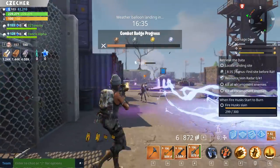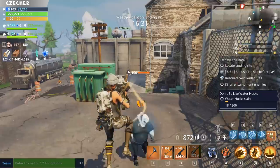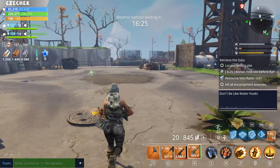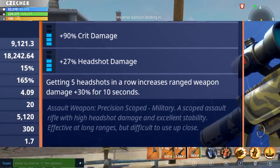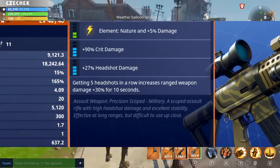Now as far as the perks go, this is where things are a little bit different. They haven't done this in a while, but the perks on this weapon are, for the most part, not static — meaning that all of the perks you'll be getting when you buy this weapon will be random, with the exception of the final perk. The final perk is: getting five headshots in a row increases ranged weapon damage by 30% for 10 seconds.